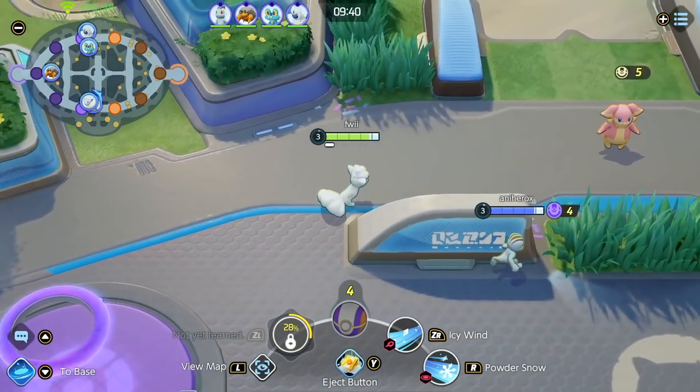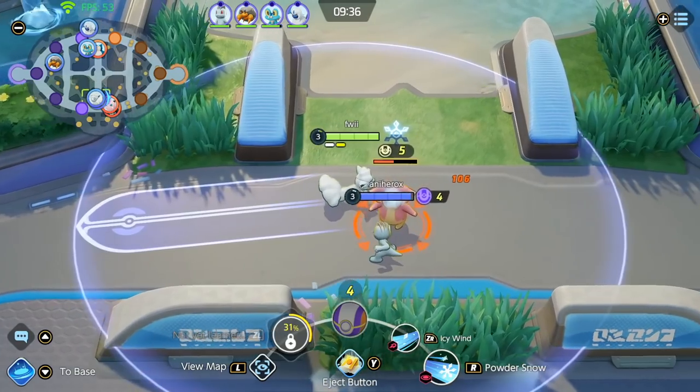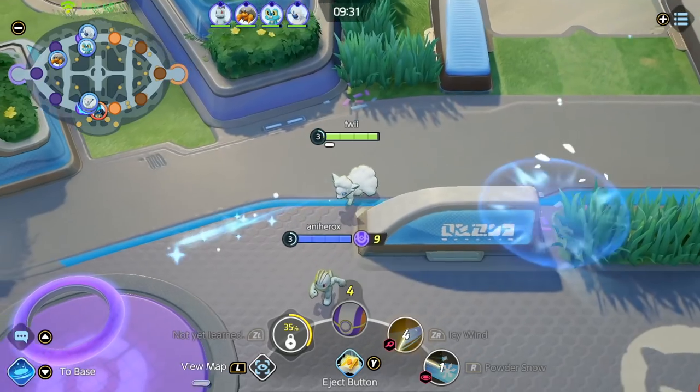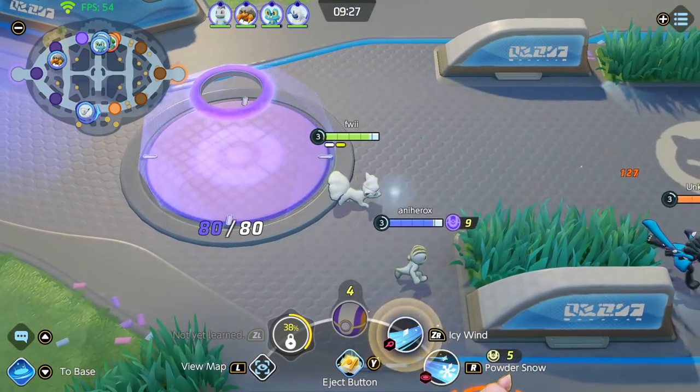Now that you're level 3, you can get your Icy Wind and contest the Aldino in the mid. Try to sync your abilities together at the same time so you can burst it down before the enemy has a chance to compete. Ninetales is extremely strong here because you have two abilities that deal a lot of damage in AoE range.